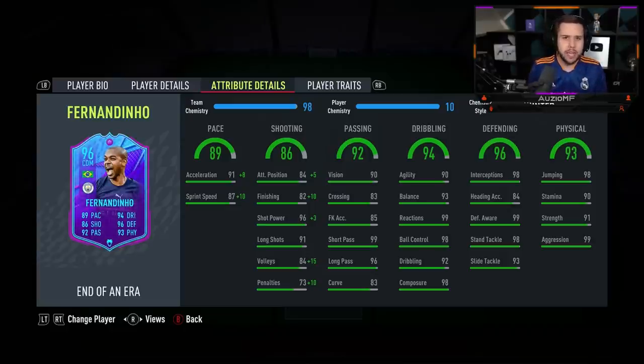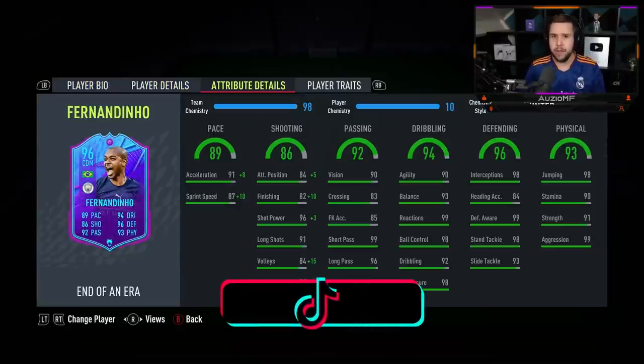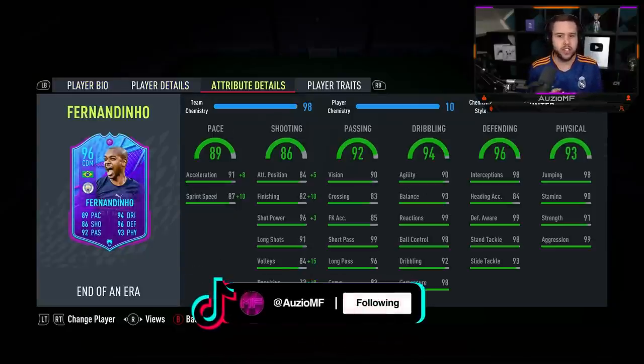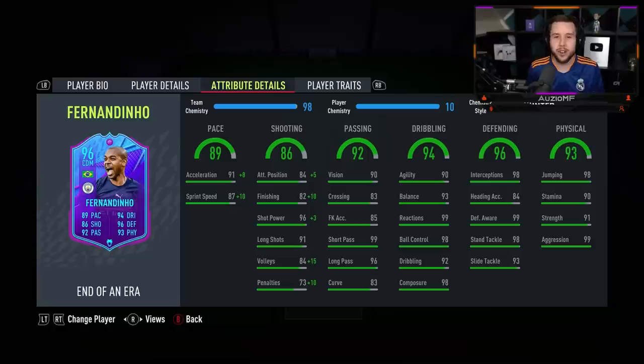Those dribbling stats with the lean body type while also being 5'10" — oh yeah, he's definitely going to feel really nice on the ball. Those quick twists and turns and 180s are going to come off very smooth with him. The defending stats already look incredible, and the physicals on his card look top tier: 98 jumping, 90 stamina, 91 strength, and 99 aggression — which is outrageous.